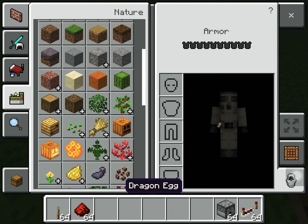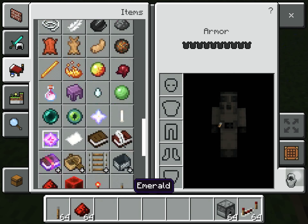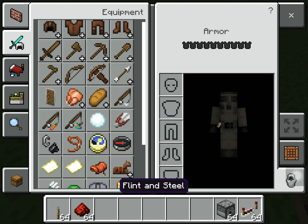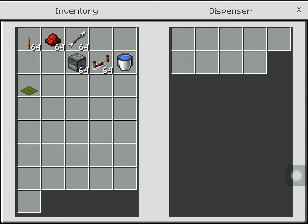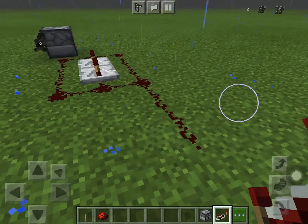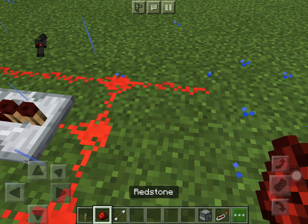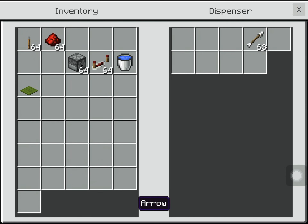Now we need some arrows. Where are the arrows? Here it is. Now we put the arrows in.